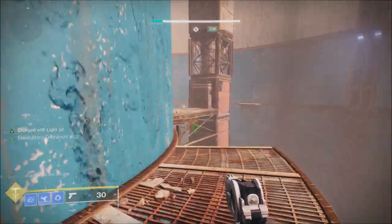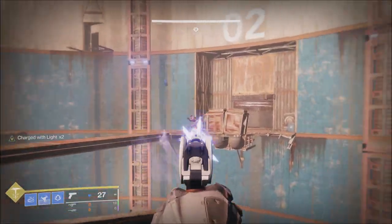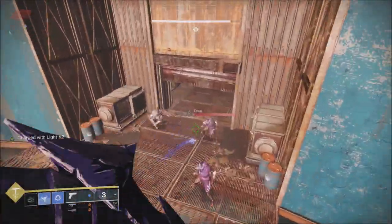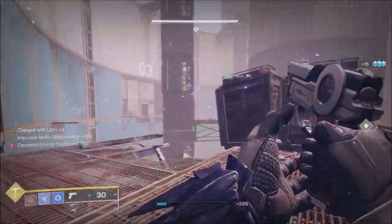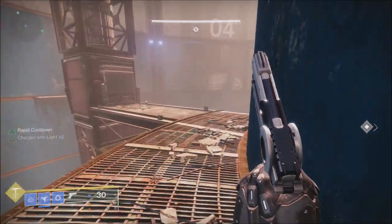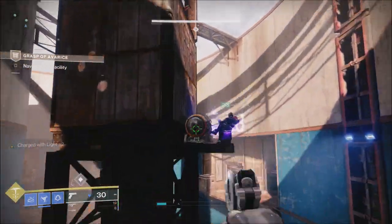The Dares of Eternity loot pool this week will be the world loot pool. There are a lot of great weapons you can get, and two that I know a lot of people will be interested in are the Gnawing Hunger and the Main Ingredient. But the best thing about this week in my opinion is the gear — they have the Braytech and the Lost Pacific gear sets available during Dares of Eternity. These two sets are not available in the game anymore as they were from early on, so if you like to collect gear and change your styles, these are two sets most of you will want to get your hands on.